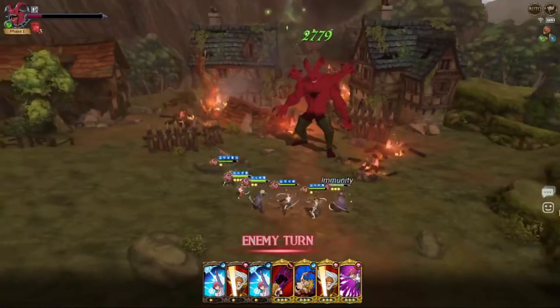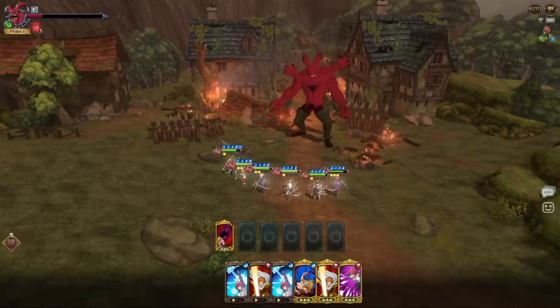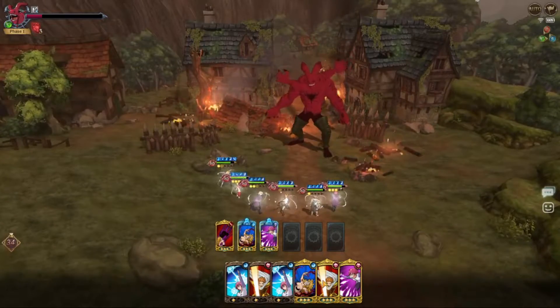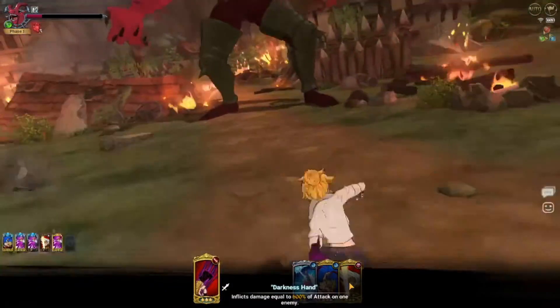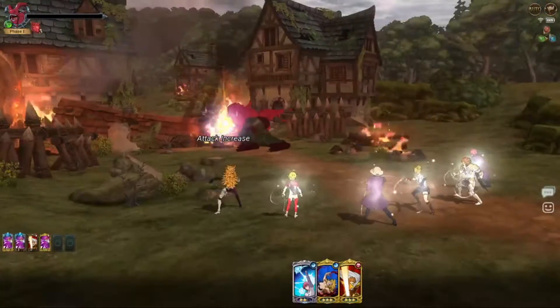I'm gonna save it. I'm gonna attack first so I get a buff. I probably shouldn't have done that. Oh, that was my bad. I guess I'm gonna waste cards. I'm gonna throw this so the hell demon is dead. I should have let him go that way — he kept his buff, but whatever.